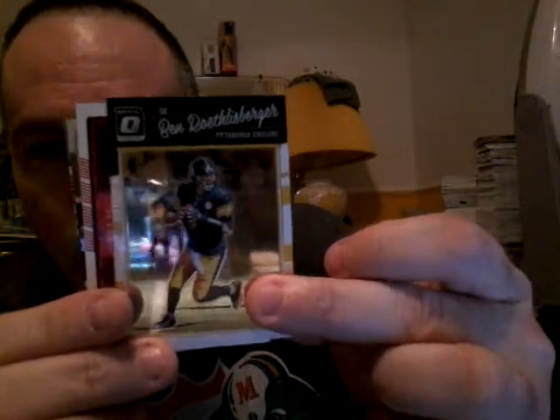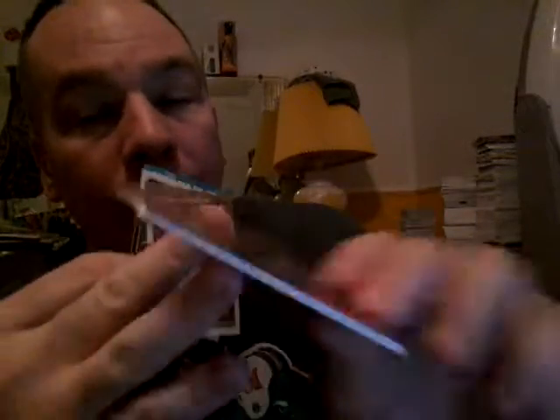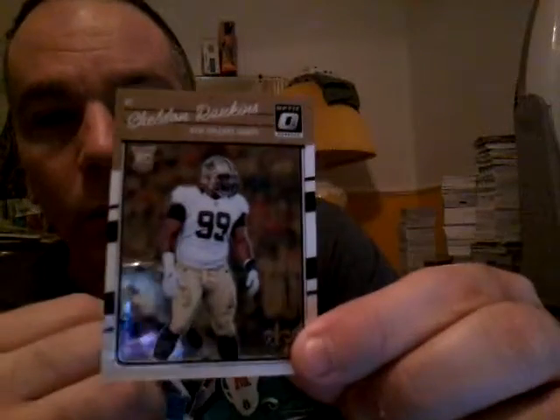This is a Jersey card — you can tell by the thickness. Overwhelmed by the Ezekiel Elliott hollow refractor, but we got a Ben Roethlisberger. Another Corey Coleman — like the fourth or fifth one — pink rookie Jersey card. Also a Sheldon Rankins rookie and a Ricardo Louis rookie.